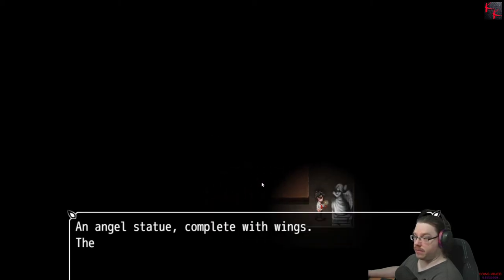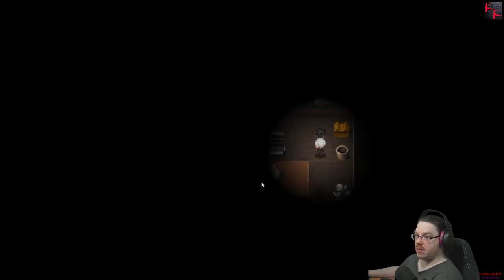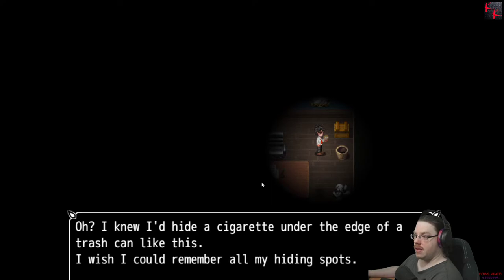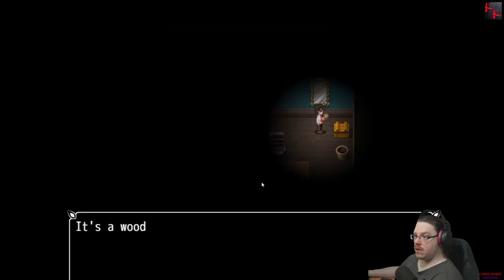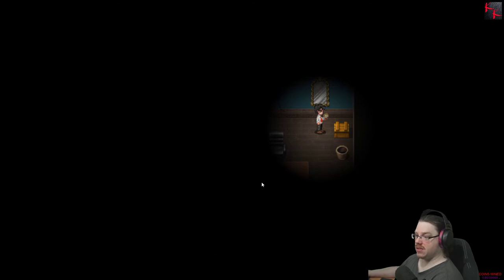Journal pages. Covered in cobwebs, but the statue is intact otherwise. Cigarette? It's a wooden chest with a combination lock. The symbols must mean something — I just don't know what it means. Can I play with it? Apparently not.